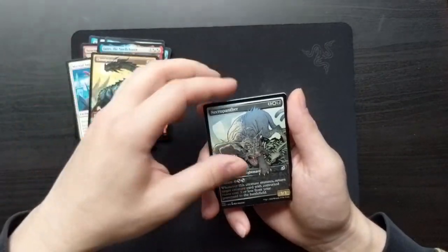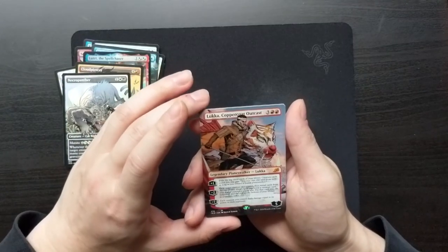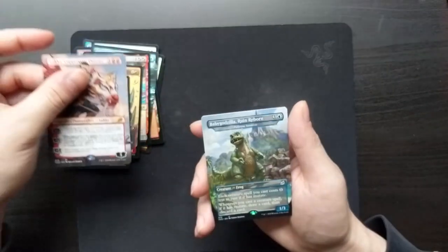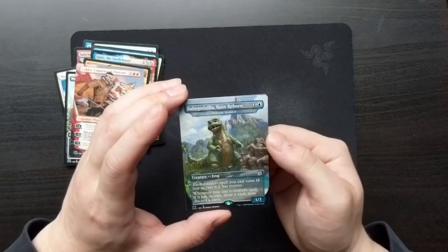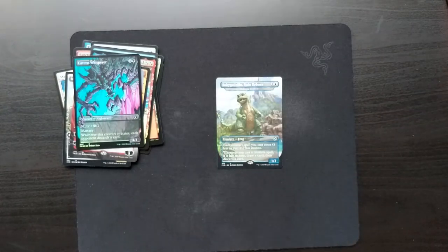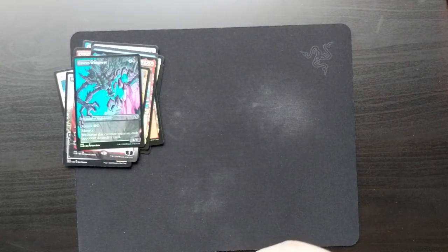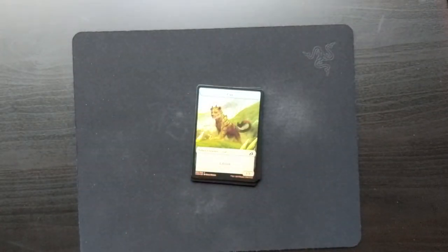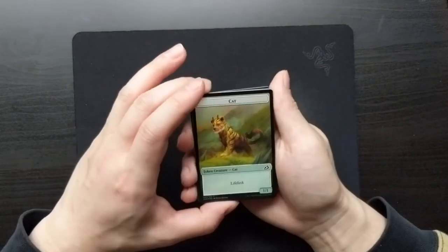Necropanther. Luka, Coppercoat Outcast — Legendary Planeswalker variant. And then Baby Godzilla, Ruin Reborn — it's a frog, a Poliwog Symbiote variant. And a Foil Cavern Whisperer. I'm pretty confident there's another Space Godzilla and another regular Godzilla — different art, different card, a variant of a different card with a different name.